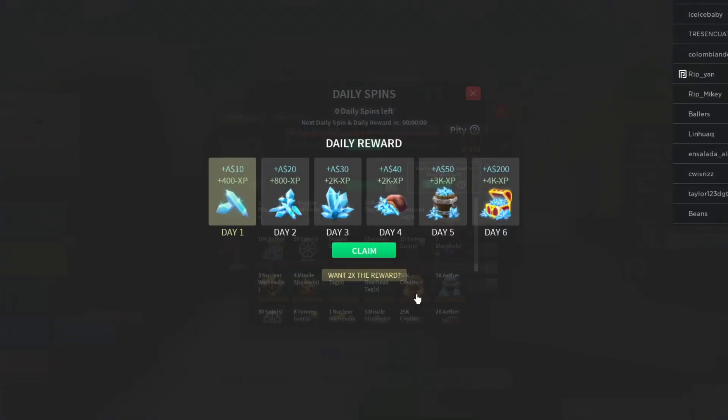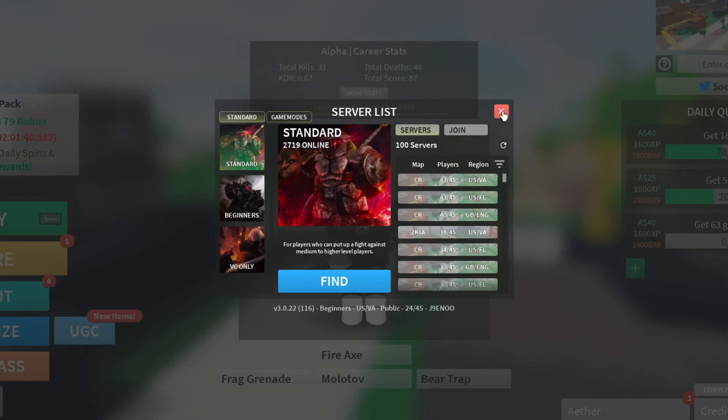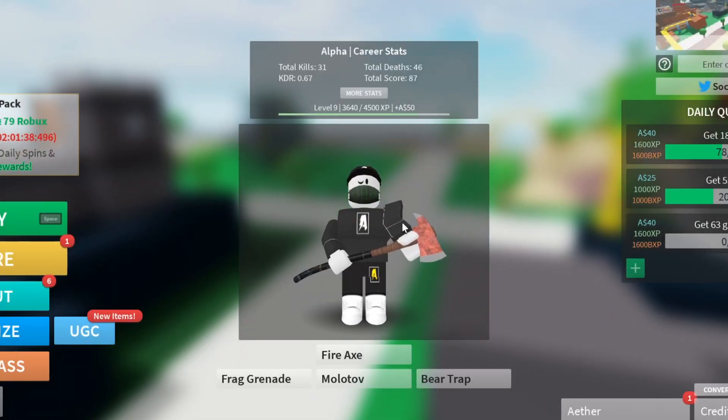In this video we're going to be inside Combat Warriors and I'm going to show you guys all the working codes as of today, June 21st 2023. Make sure you watch all the way to the end and don't skip, because if you do you won't be able to get working codes, free items, and cool stuff. Here's the daily reward on day one — let's go ahead and get it.